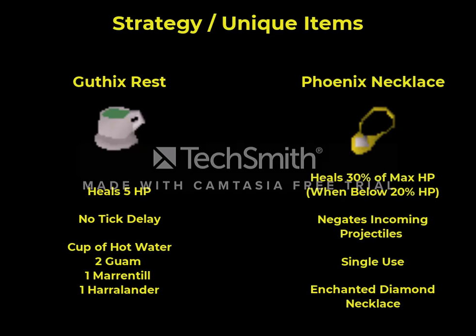Secondly, we're going to be using Phoenix necklaces. If your health drops below 20% of your maximum, say you're 99 and you go below 20, it'll heal 30% of your max HP - so you'd heal up to about 50 if you were 99. It will also negate any incoming projectile damage when it heals, and that's the feature we're going to use to negate that special attack damage. You'll want to sit a little bit above 20% of your maximum hit points, and then once she starts to charge up her fourth special attack, put on a Phoenix necklace and inflict damage on yourself using a divine potion. That will trigger the Phoenix necklace's special and negate the projectile damage from Saren that would otherwise typically kill you.